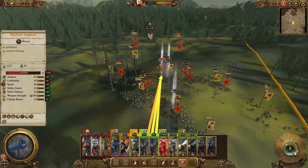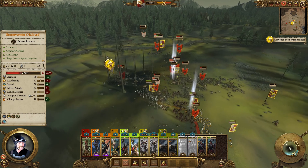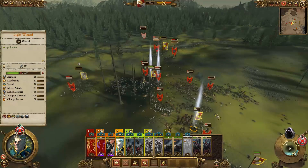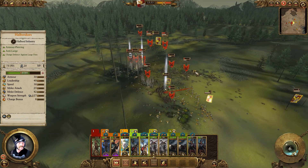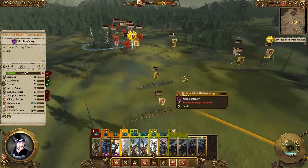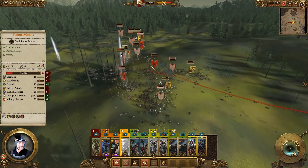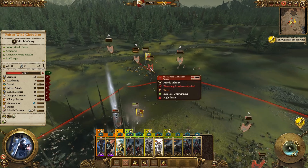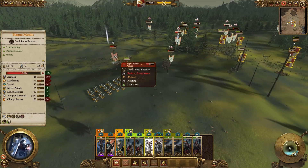Let's make sure our great cannons are shooting at something important. Our Empire Knights in the back are taking out those poison wind globadiers. We do have our Sterling's Revenge here. Let's target this warlord with our light wizard - it looks like he just went ahead and took me out, so let's make sure everyone's targeting that warlord. Our silver bullets are in the back finally starting to take some good damage. People are really starting to shatter for this Skaven, and these great cannons are still here in the back doing major work.